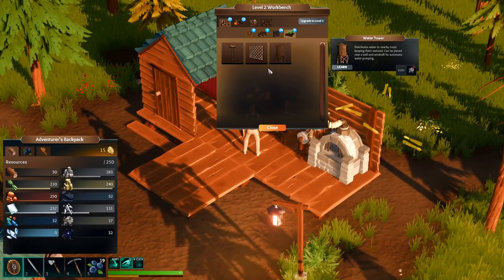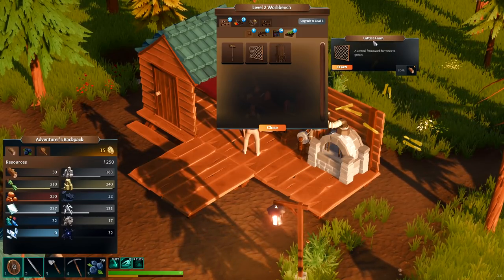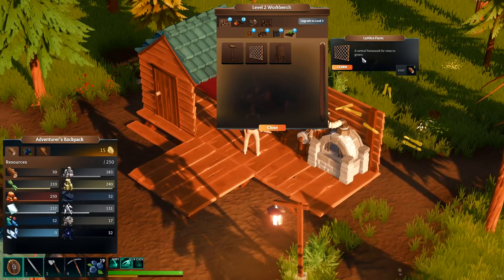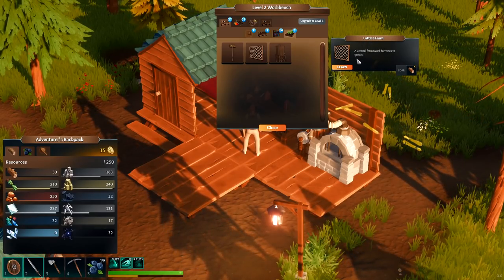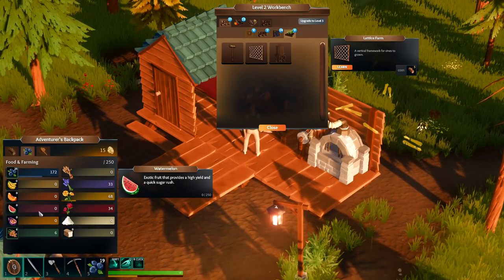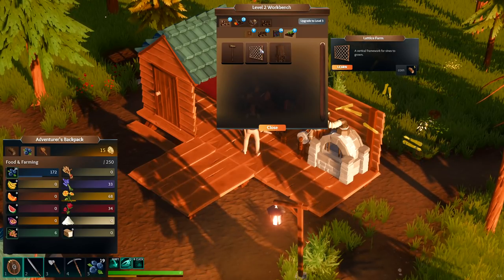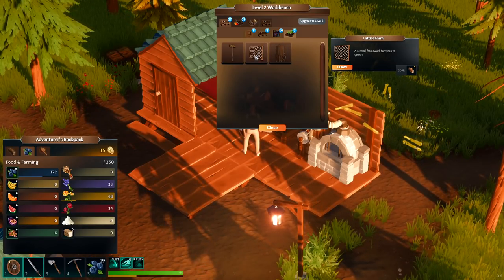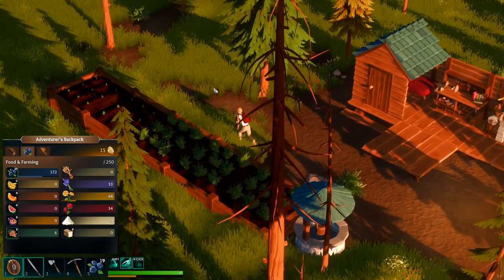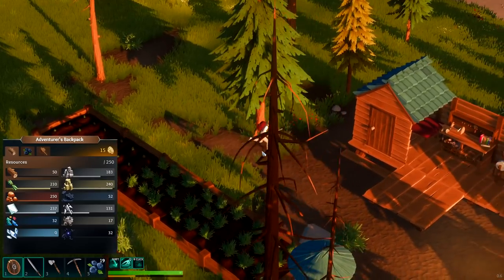These are the crates of stuff we found — probably need to go into caves too, go a little deeper and see what it's all about. A vertical framework for vines growing — I wonder if this is what I needed for the passion fruit. I can't figure out how to plant that stuff yet. I picked a couple up, and these are definitely grapes. Grapes would be vines, and vines most likely need this framework — this makes a lot more sense!